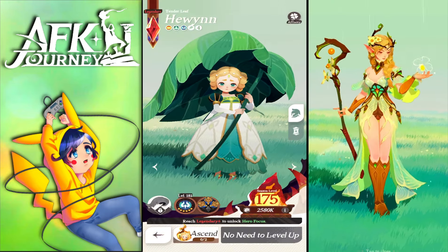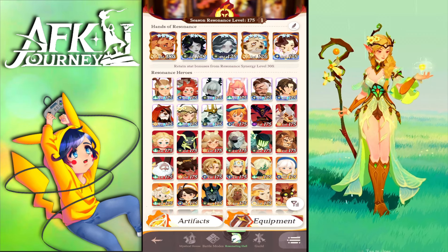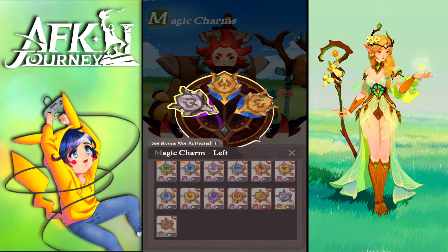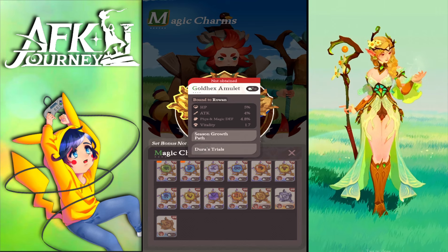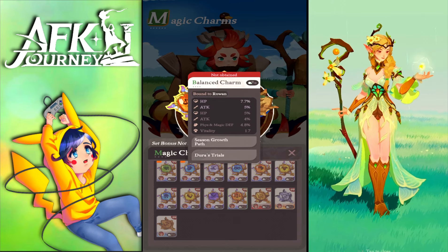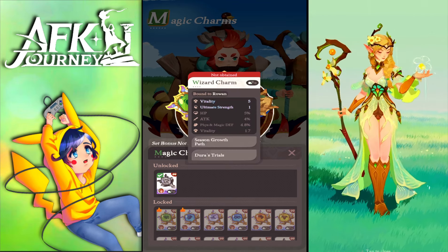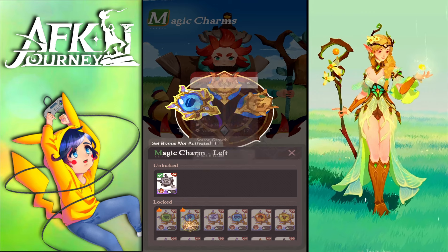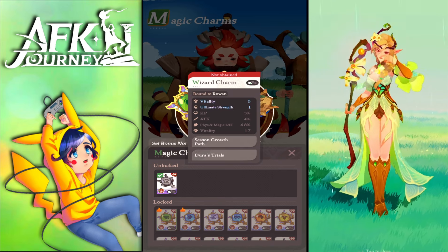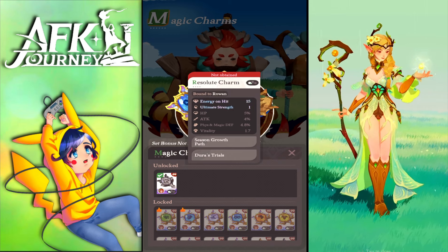Once you recycle everything, the set complete bonus activates. There are two types of charm sets: one is defensive — HP and energy on hit — and another is offensive, giving ultimate strength and vitality. There are also stats for attack, skill power, haste, physical and magical defense, and crit resist, which is great for tanking.